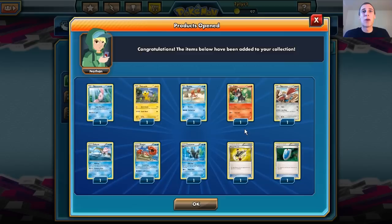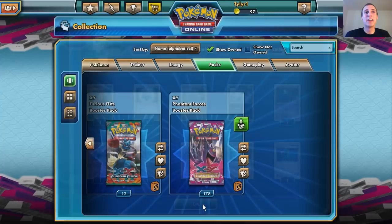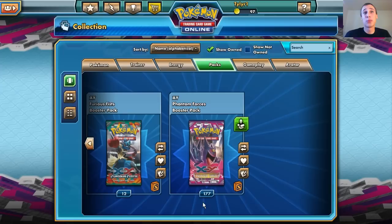Nothing in that one. VS Seeker, Hand Scope — very nice. Another Chandelure — very nice. There's an Exploud — Exploud is pretty cool with the two energy attack, that's 20 damage to each of your opponent's Pokemon. Pyroar — very nice.